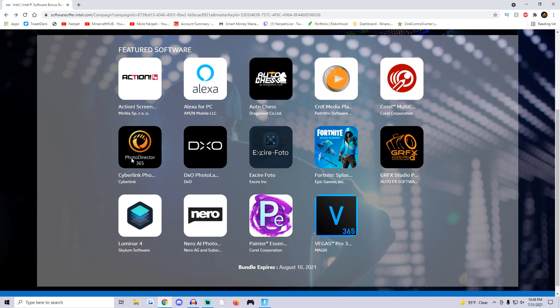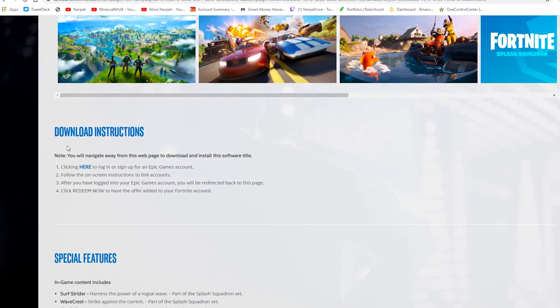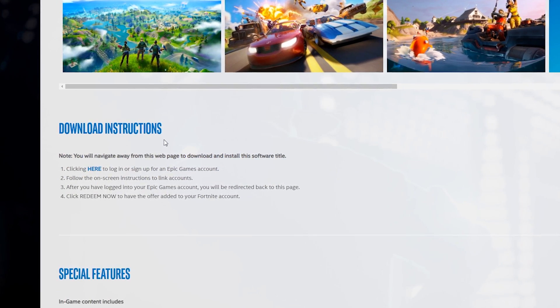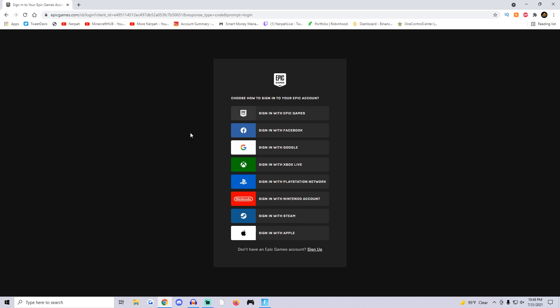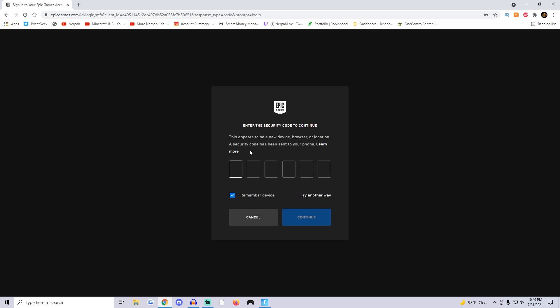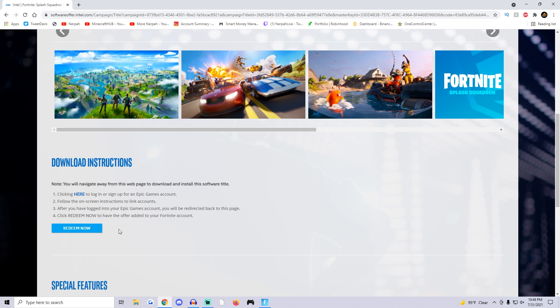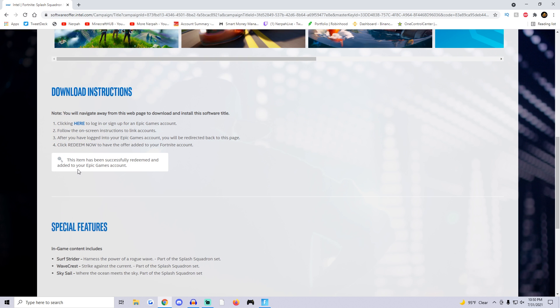After all the verification, it takes you to a page that might look a little confusing, but just scroll down to the Fortnite Splash Squadron Bundle section. Once you scroll down it gives you exact download instructions — click here to log in or sign into your Epic Games account, whichever account you want the bundle redeemed on. From there it'll work like the normal cosmetic redemption on the Epic Games website. I know this is a lengthy process with many steps, but that's why I'm making this video. I'll log into my account now — I have two-factor authentication so I need to enter the code.